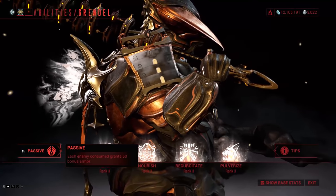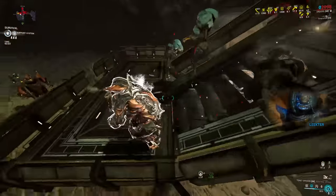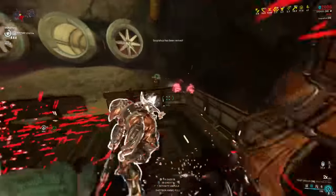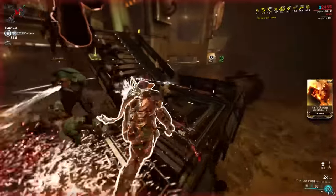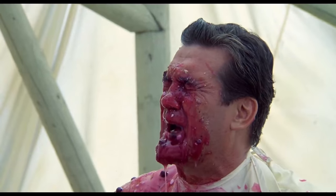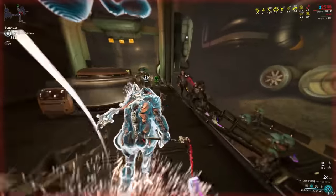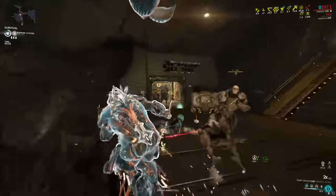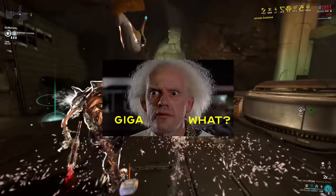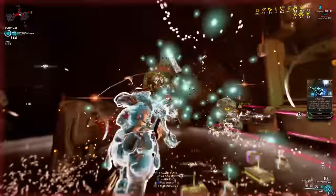Grendel's passive gives him an additional 50 armor for each enemy in his belly. Holding hostages does have an energy cost: 1.5 for the first two enemies, 1.5 per enemy after two, and an additional stacking 0.05 per second until his belly is emptied. One way to empty it is by using a held press of Feast, which evacuates enemies in the stomach — both they and any targets near the cone of vomit receive toxin damage and a guaranteed toxin status proc. The damage scales with enemy level, and after a one-second delay that guaranteed toxin status will deal 50% of the initial damage every second for six seconds.